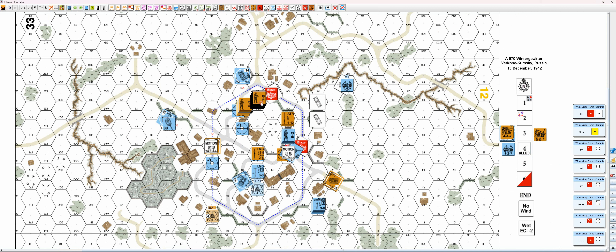Advance. This guy will advance there. These two guys will switch places. That's it for advance. Close combat — nothing. Consolidation gain — nothing.